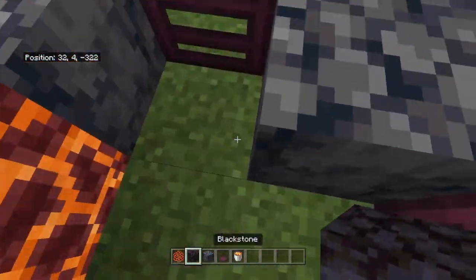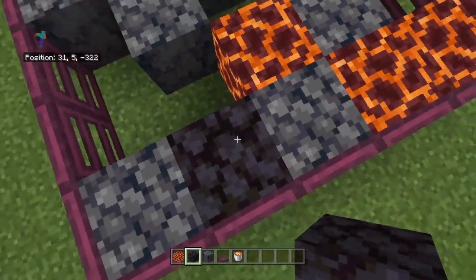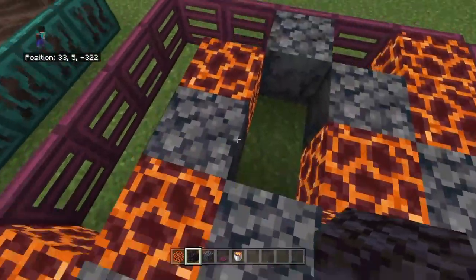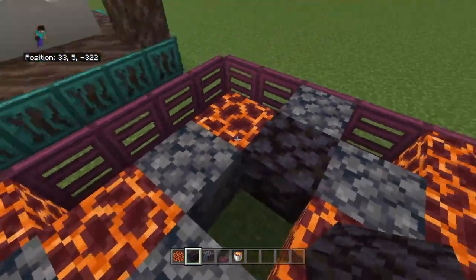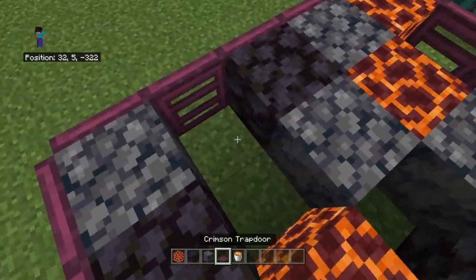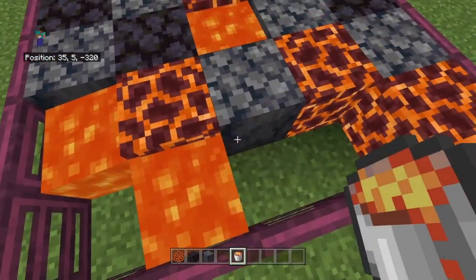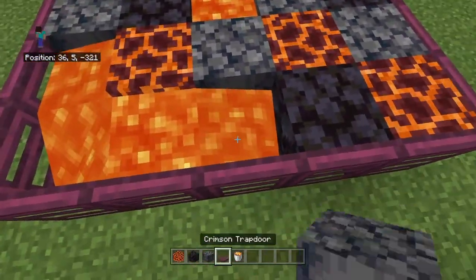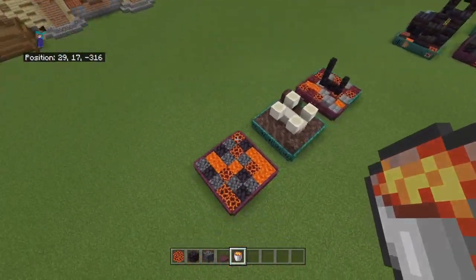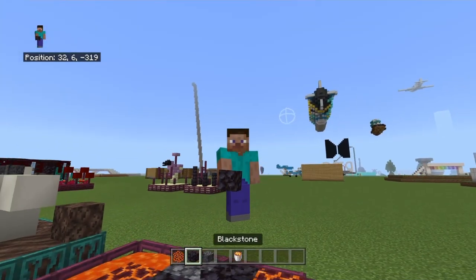For most of it you want to go one here near these two blocks, one near these two blocks, one near these blocks, and one near these blocks. Then pretty much everywhere else you want to place lava. Actually one more blackstone right here just to be sure. Now you've got a lovely 2D flooring.